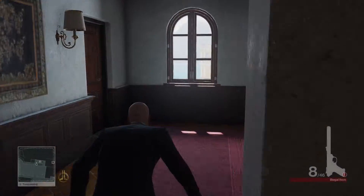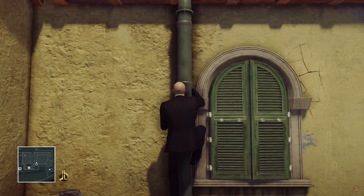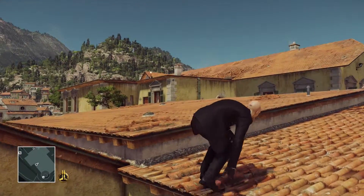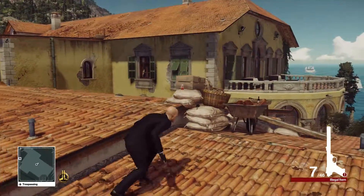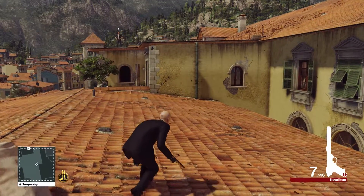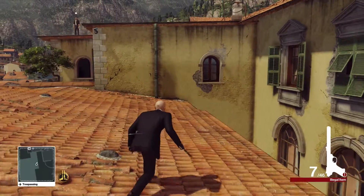We are going to need our Krugermeyer again. Head out through the door and climb this pipe. There is a guard up here to the left on top of that roof — he will not see you shoot out this camera, so go ahead and take it out. But he will see you if you start running across that roof with him right there, so wait until he is not looking this way before you start hauling ass in that direction.